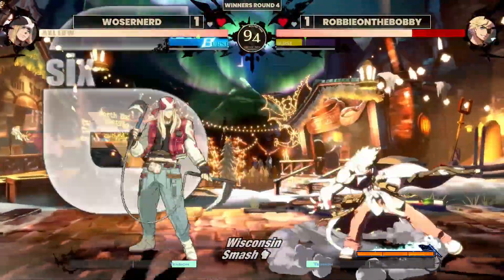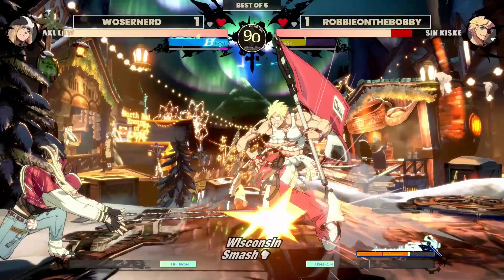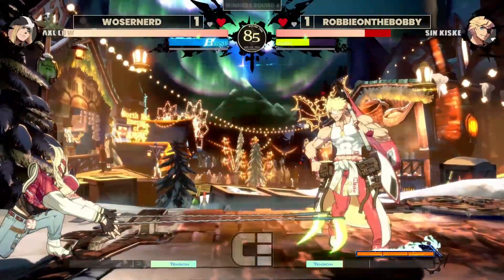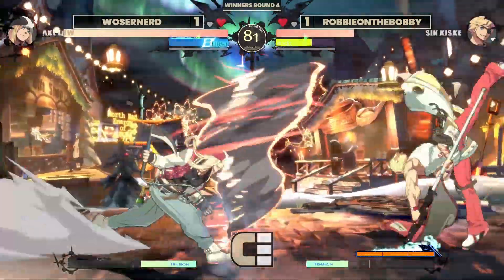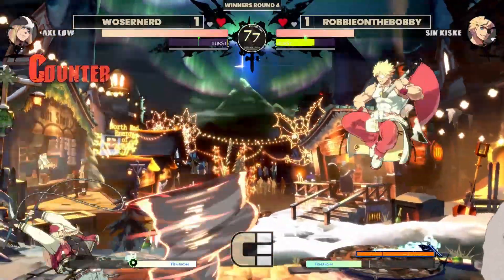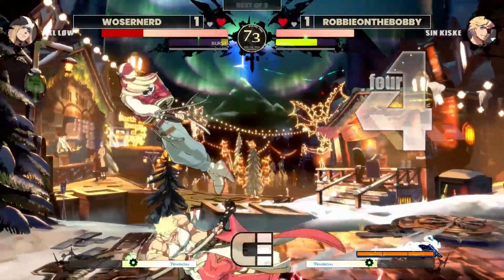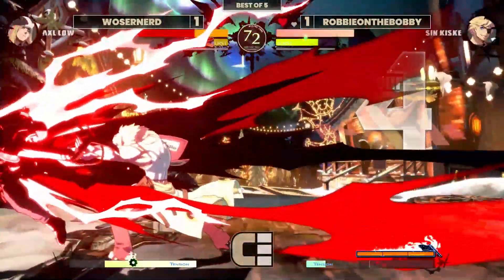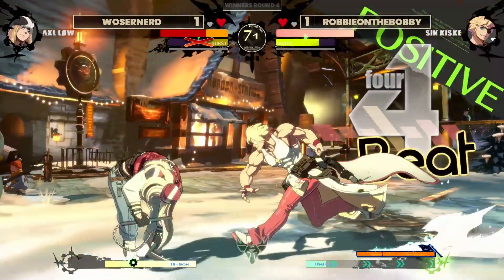We're getting so much mileage off that counter-hit 2S. He's using that big driver — just outside of the big range, just outside of the 2S range, these guys have been playing. I love the use of that fireball too, to try to get out of the corner. Unfortunately Robby's ready for it. Following that jump-in just right over the fireball. Robby doing such a good job, and he's getting those hits, burning to the super, getting the hard knockdown. Love to see that.